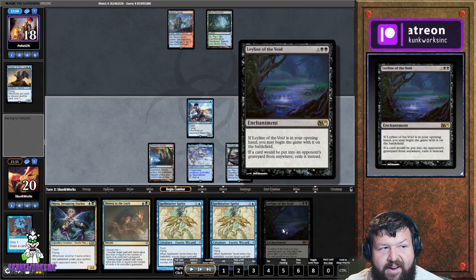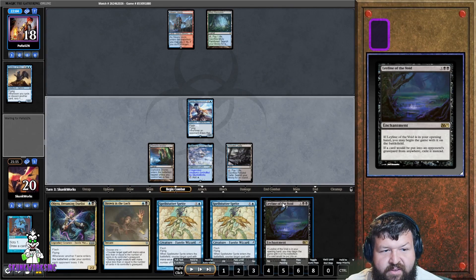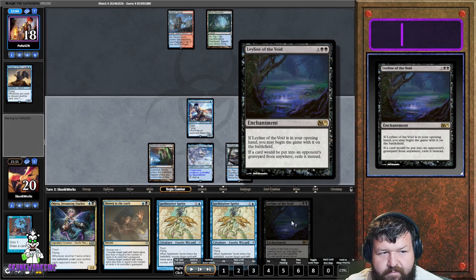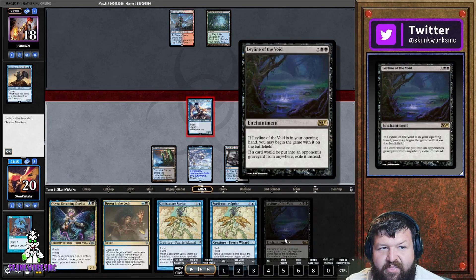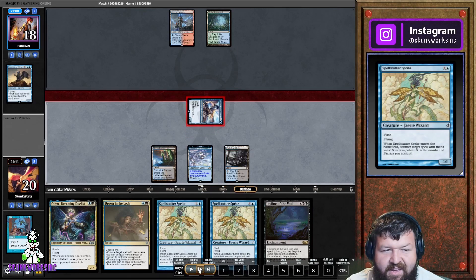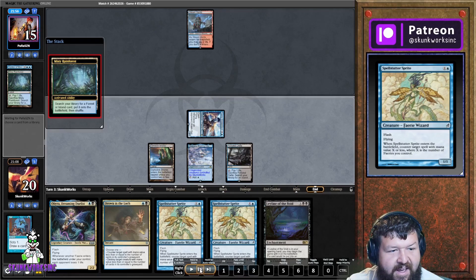Here's my Leyline of the Void but it's almost too late — I could cast it but tapping out at this point for him to just Violent Outburst is not acceptable. He'll just Violent Outburst at instant speed. This is another reason why Violent Outburst could possibly be banned — while the Leyline is on the stack you just get a bunch of creatures anyway. We attack taking him to 15, he fetches going to 13 to get his colors.